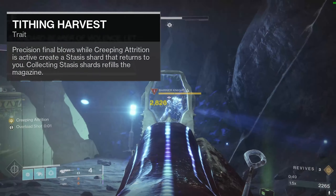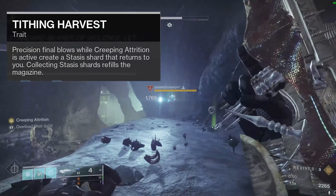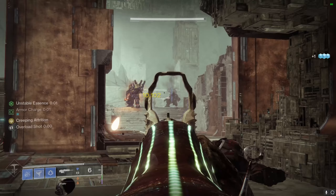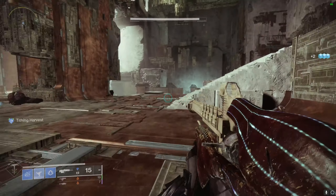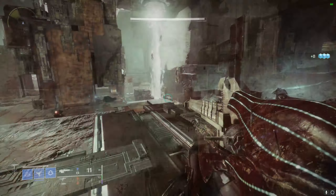For its secondary perk, Tithing Harvest, this makes it so your exotic perk is never truly wasted. It states that precision kills while Creeping Attrition is active create a stasis shard that returns to you. Additionally, collecting stasis shards will refill your magazine — and that last part means any stasis shard, including those created by stasis subclass aspects that spawn them.